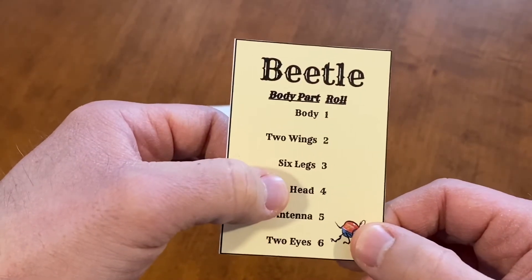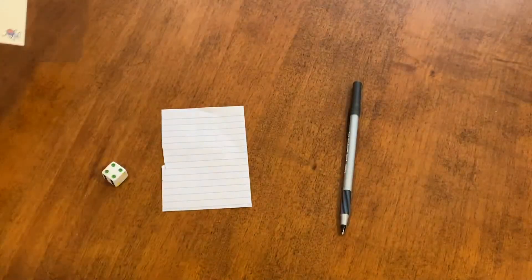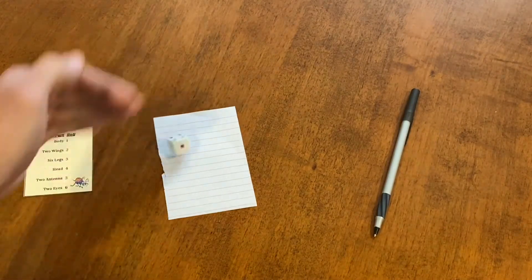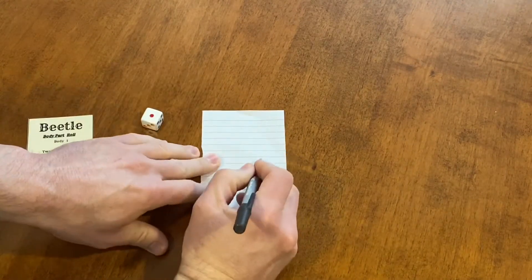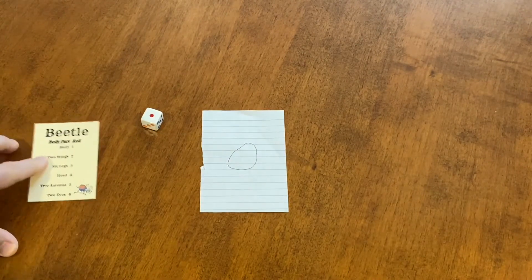The only other special rule is that you cannot draw eyes or antennae until you have drawn the head. In order to win, a player must draw one body, six legs, two wings, a head, two eyes, and two antennae. The first player to do that wins the game.